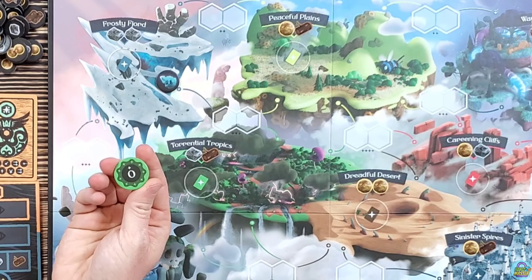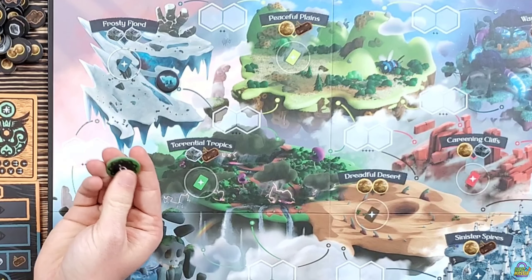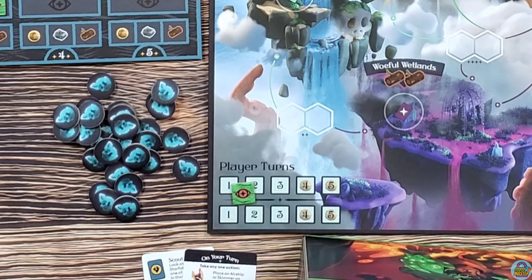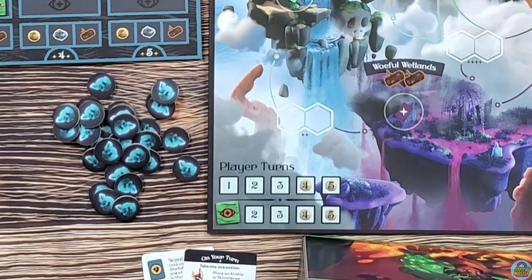Your airships range in value from zero to ten, and you place three ships every round — only three. Once you've placed your third airship, you're done for that round except for choosing turn order. When I place that third ship, I must move my turn order marker. I can go later in the next round to take a coin, or I can go first, which matters as a tiebreaker.